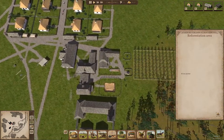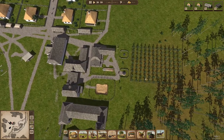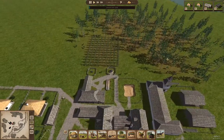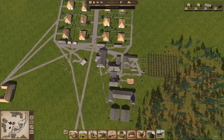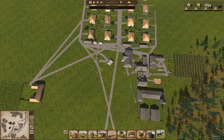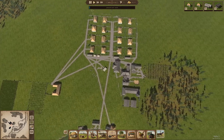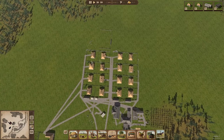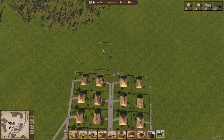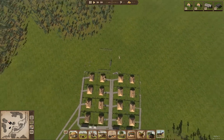We've planted some trees here. Now the trees take a while to grow obviously, but once they grow we can set them up for harvest. We're building a granary and a warehouse after some houses, and we put up a cemetery here. Right, okay, that's what I was doing.